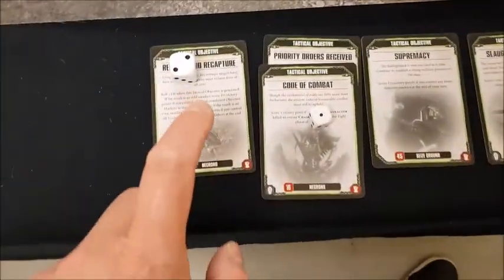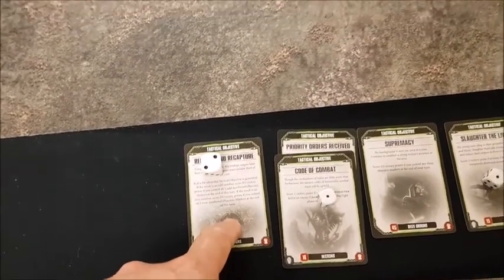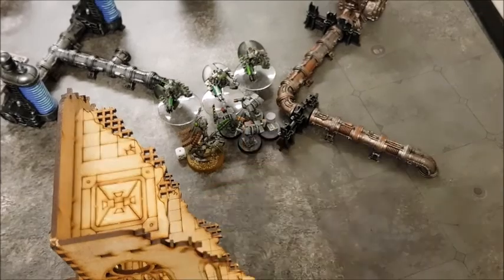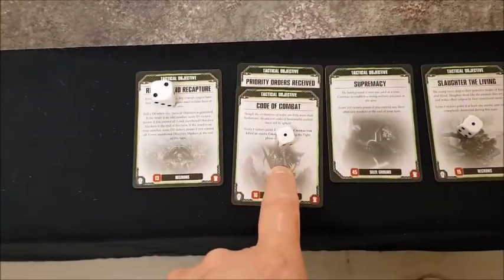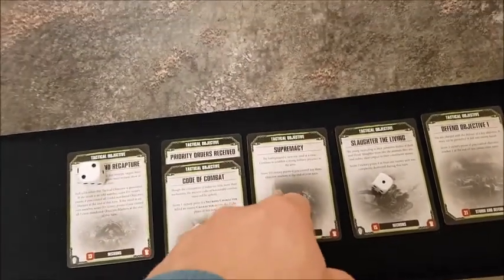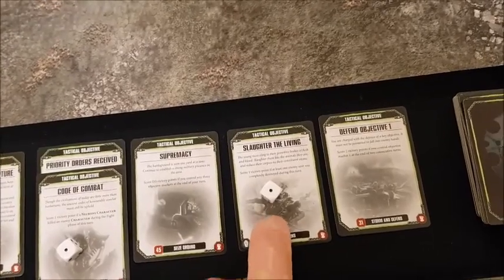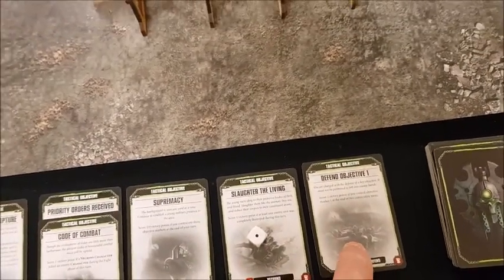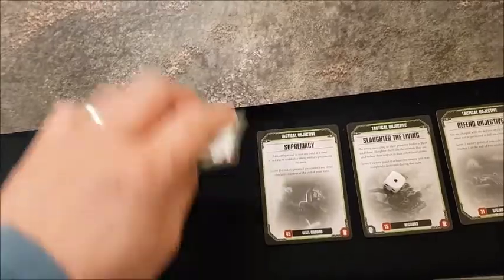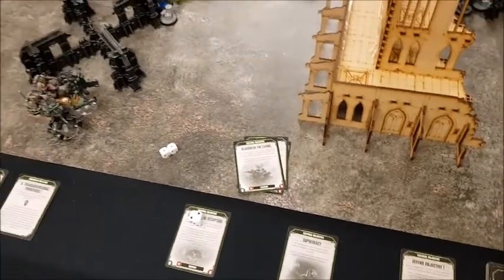End of Necrons turn three objectives: Reclaim and Recapture — we needed all three even-numbered markers but Objective Four is under Space Marines, so no. Code of Combat — killed an enemy character (Gravis Captain), one point. Supremacy — we don't control three objective markers. Slaughter the Living — didn't destroy a complete enemy unit. Defend Objective One — not being defended currently. Two points for the Necrons this turn.